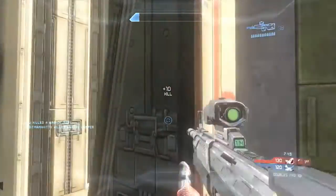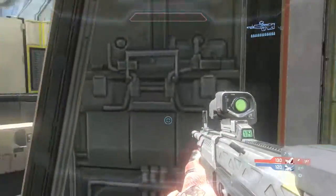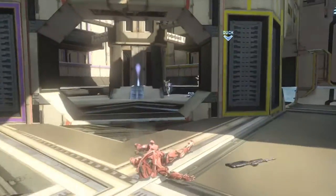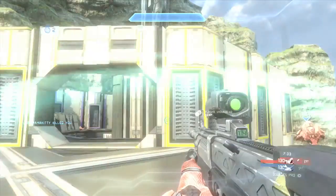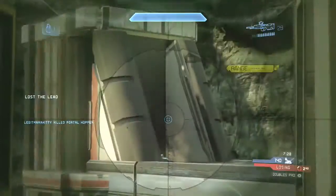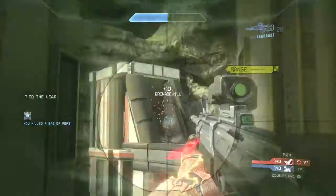I wait for my teammate to put some shots in him, then back up. Portalhopper tries his best to stay alive but ends up giving away that kill. I end up dying as well, so the enemy team has tied our score. I saw them both go through the teleporter on my death screen. He throws a grenade and I throw a second grenade — not sure how that didn't kill him, and he ends up dying.